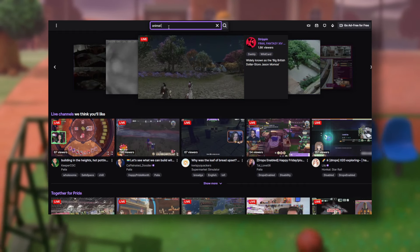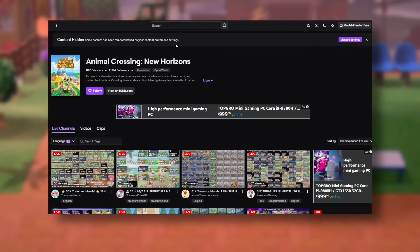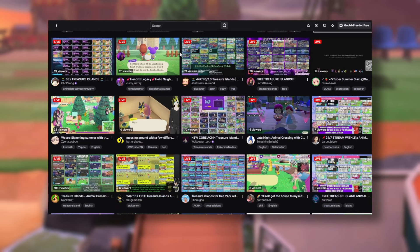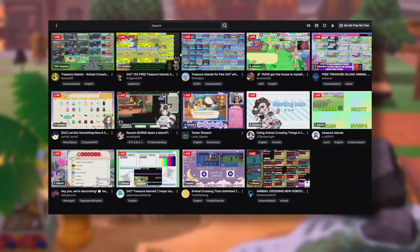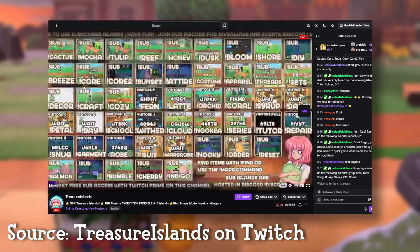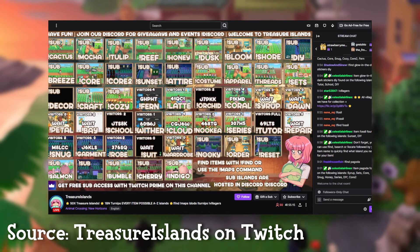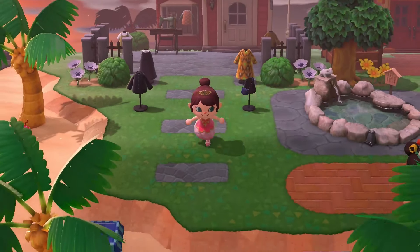If you're new to Treasure Islands, a good place to start looking is either Twitch or YouTube. All you need to do is search for Treasure Island Animal Crossing, or pull up the game in Twitch itself, and you'll find a ton of different islands available for you to use. You want to look for streams which either say Treasure Islands or have a series of boxes on the screen showing the different Treasure Islands available. When you open up any one of these streams you'll see two types of islands — those which have a dodo code on the screen and those listed as subscriber or member only. The ones with the dodo code on the screen are available for free and you can visit those whenever you like.